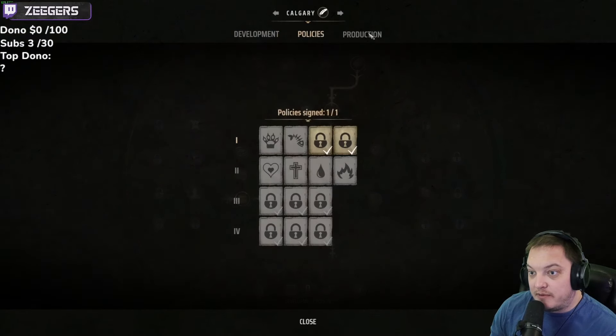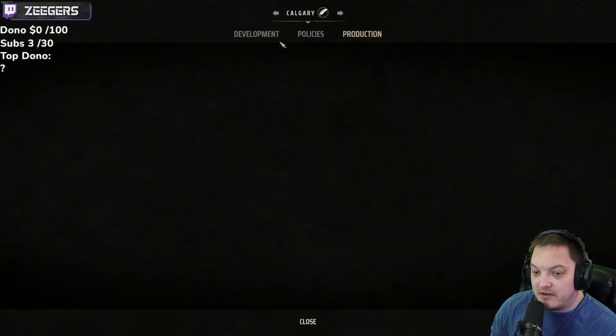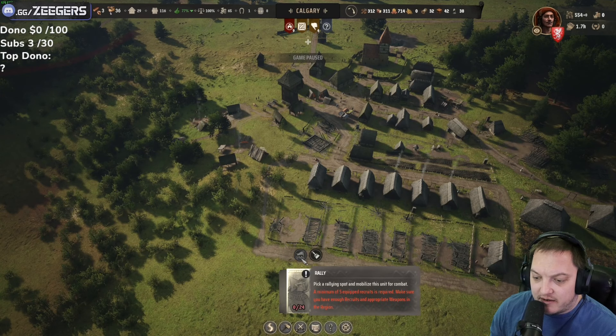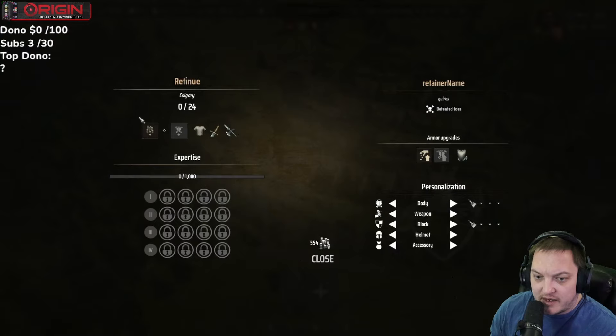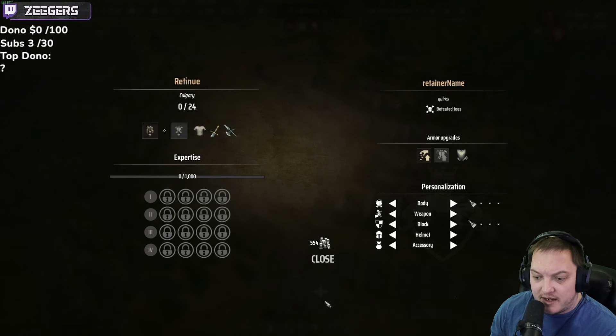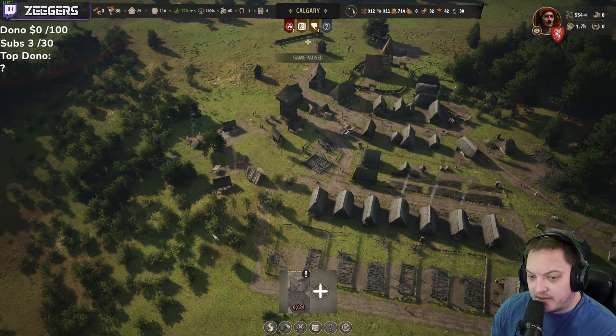There are talent trees, development policies, productions — all those sorts of things. It looks like some is still in development, but it's a really cool element. They also have this retinue customization which I haven't really dove into — I'm not sure what 554 means or if I'm able to buy more or just customize. It looks like there are going to be some talent trees involved with these bodyguards. Lots of implementation there — I'll be curious to see what they do.